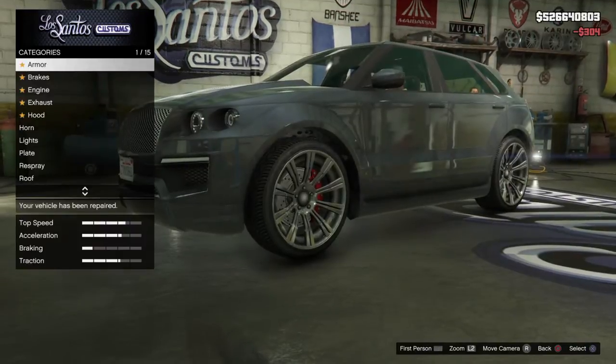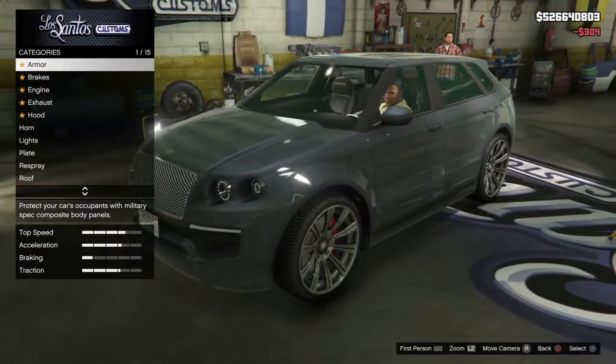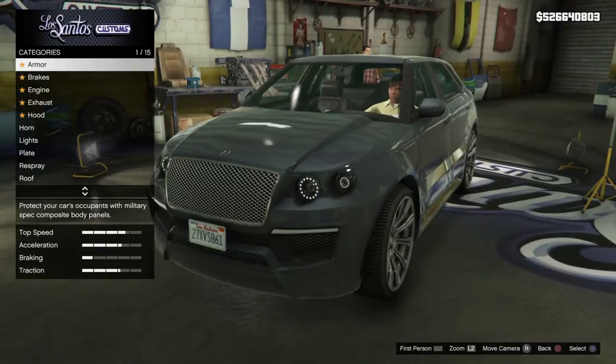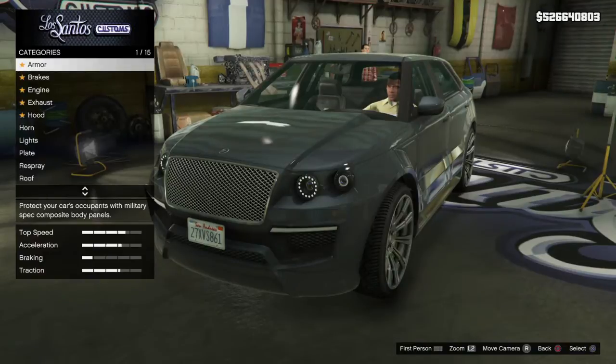First we have to repair the vehicle here. Also, some of you may not have everything unlocked in Los Santos Customs, but if you notice something with a lock icon next to it, just scroll to that item and below it should tell you how to unlock that item, whether you're in Story Mode or GTA Online Mode.